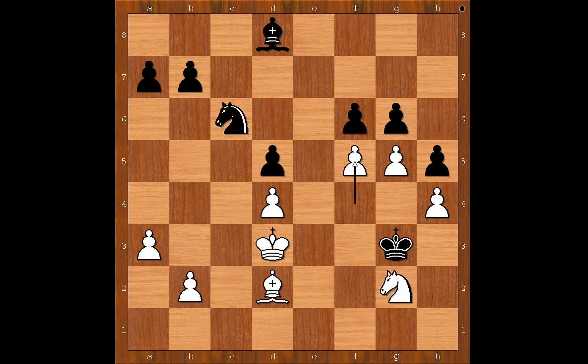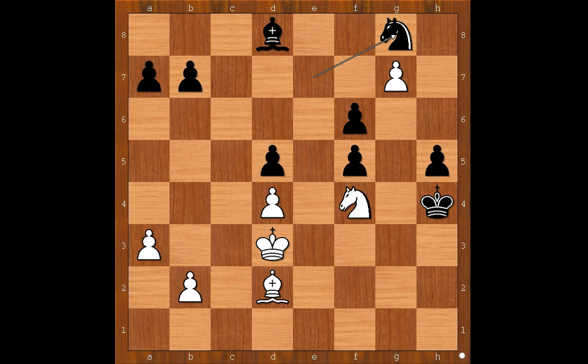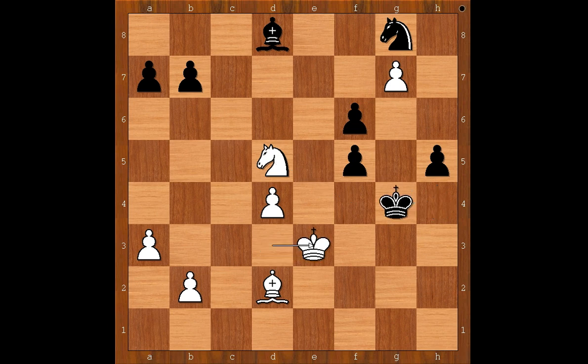Well, the offered pawn is a bit poisoned. After g6 and knight to e7, knight to f4, king takes on h4, g7, knight to g8, knight takes on d5 — white has a hope. One line goes: king to g4, king to e3, h4, king to f2 — and white is okay.